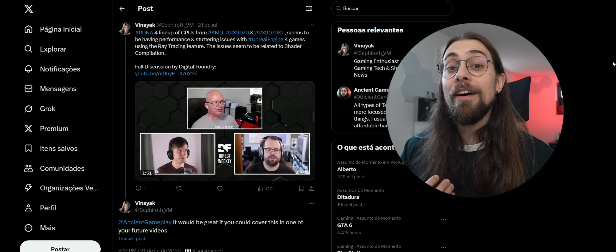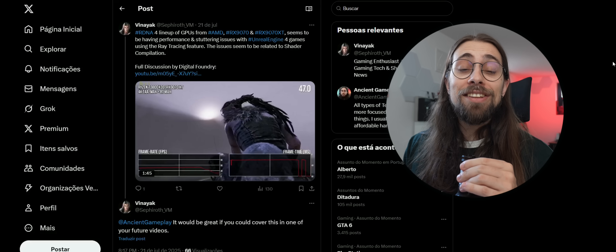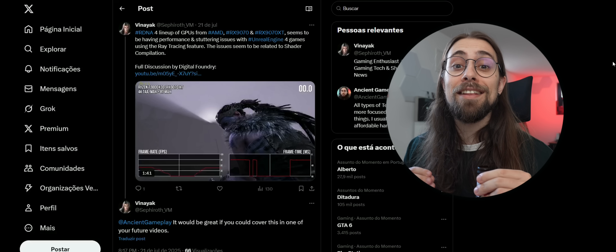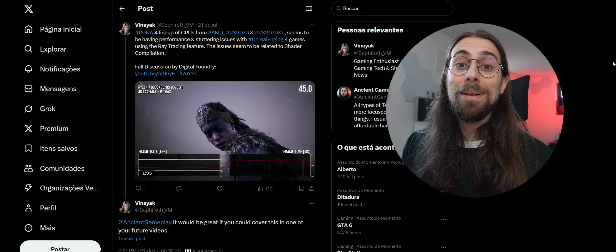It has come to my attention recently via X — somebody actually tagged me on a post from Digital Foundry — that Unreal Engine 4 games with RDNA 4 GPUs, the RX 9000 series, are giving huge stutters when you're using Unreal Engine 4 plus ray tracing.